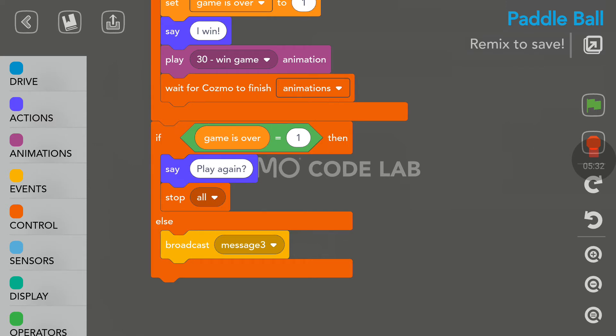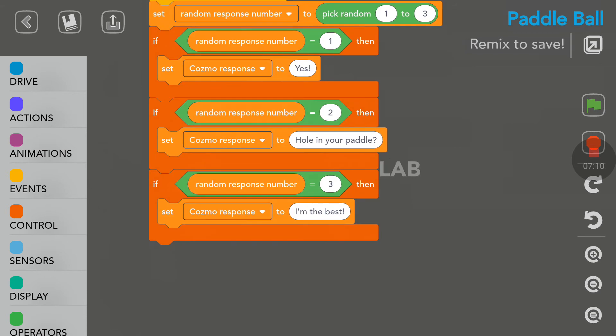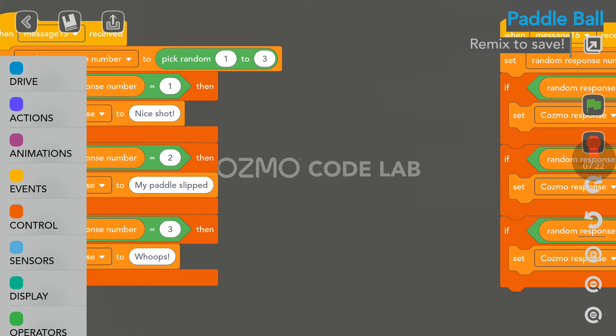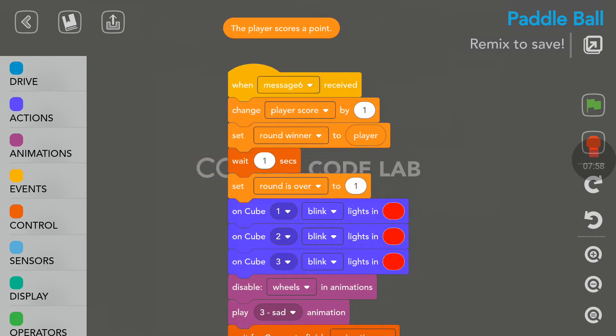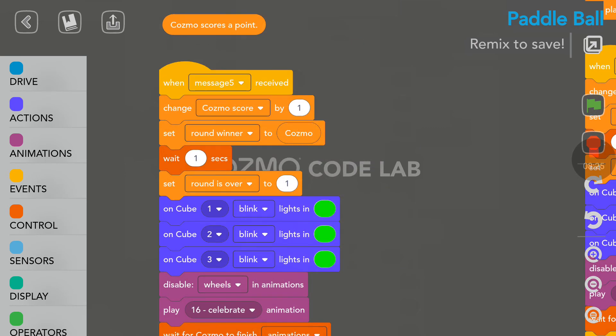That will stop the game — when he says 'play again, yes or no.' Here is a loop where it picks a random saying for Cosmo when he scores, like 'hole in your paddle' or 'I am the best.' They put some humor in Cosmo's winning. And here, it picks a random saying for Cosmo when the player scores — he will say 'nice shot,' or 'my paddle slipped,' or 'whoops.' When the player scores a point, Cosmo gets angry: red lights on his back and a sad animation. When Cosmo scores a point, he's happy: green lights on his back and a celebrate animation.